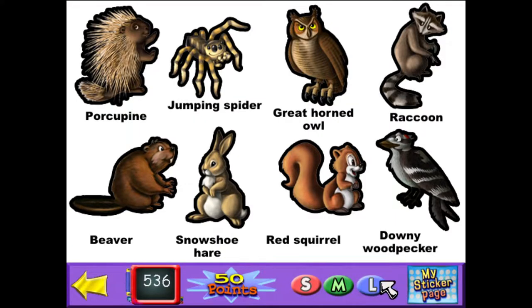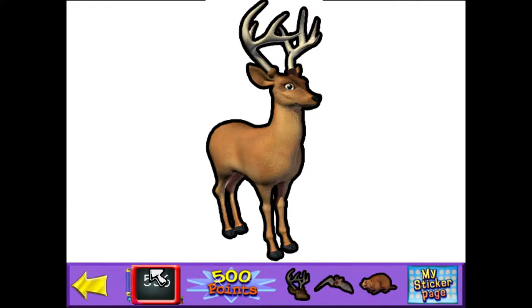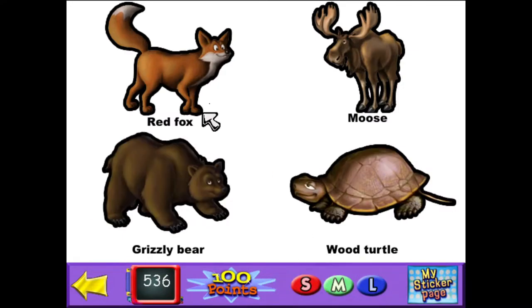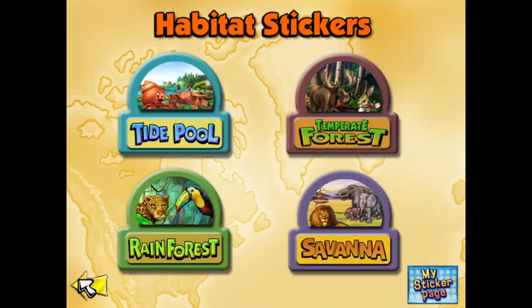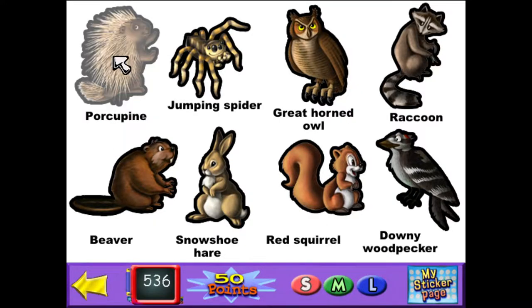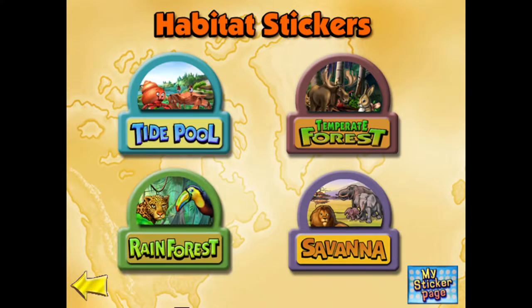So it's this one here. We currently have 536 points. Each of these big stickers cost 500 points. To get them all, we'll need 1,500 points for the big stickers. These are all 100 points, so 1,900. And then 5, 10, 15, 20, 25, 30, 35, 40 — that's an extra 400 on top of that. So we've got to get a lot of points. Let's get right on into this.